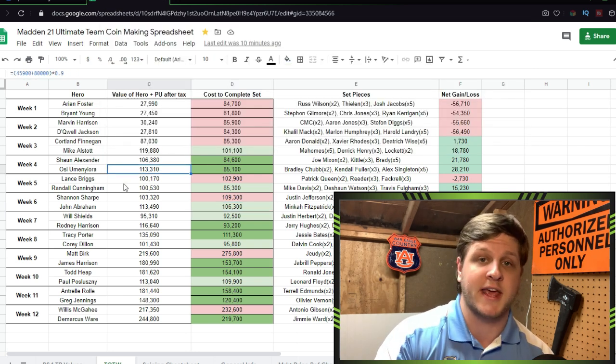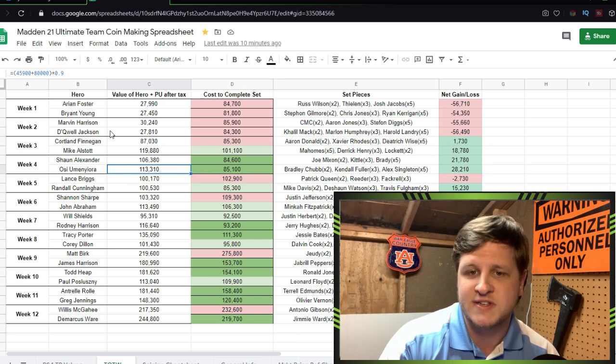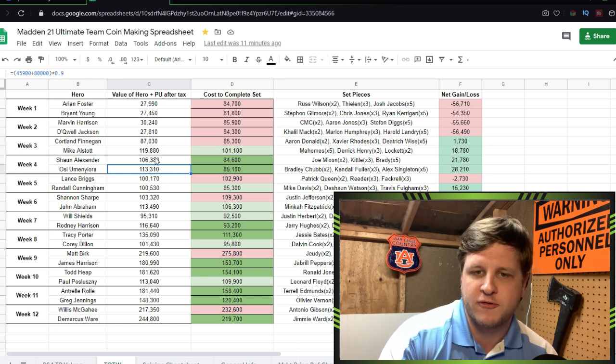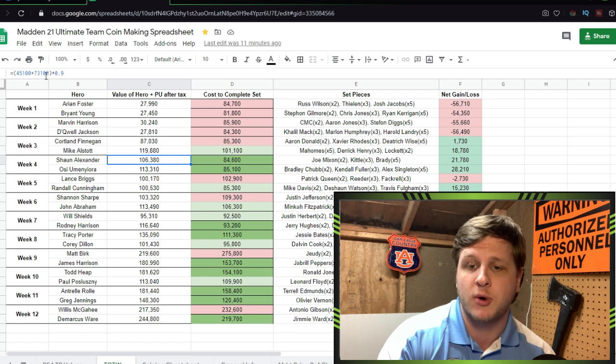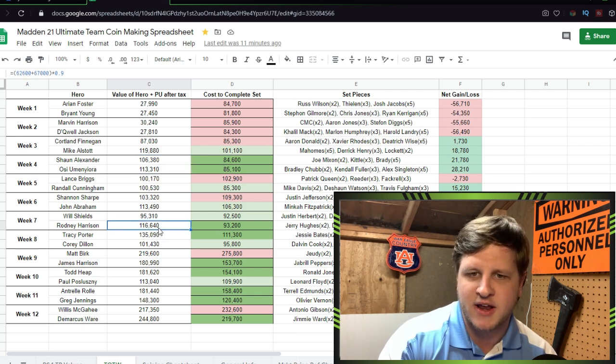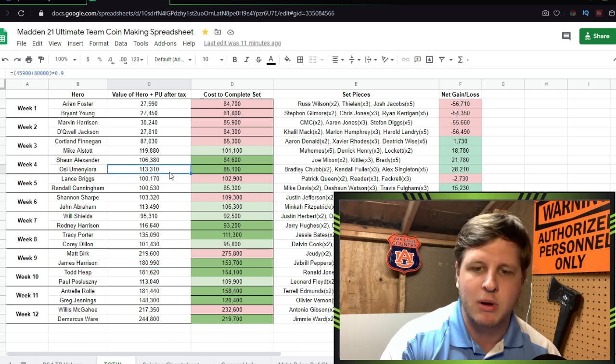Looking at the OC set — his main card was selling for 45,900 when I looked it up, and his power-up was going for 80,000, then the 10% tax is applied. The general rule I noticed: if the power-up is going for a good amount, the set is going to be profitable. Sean Alexander, Rodney Harrison, Tracy Porter — Tracy Porter's power is going for 84,000 — those are the ones you always want to check before completing the set.